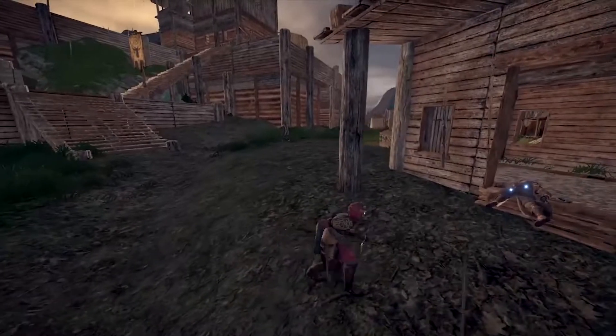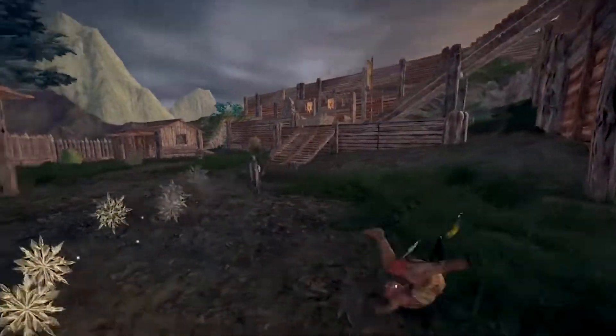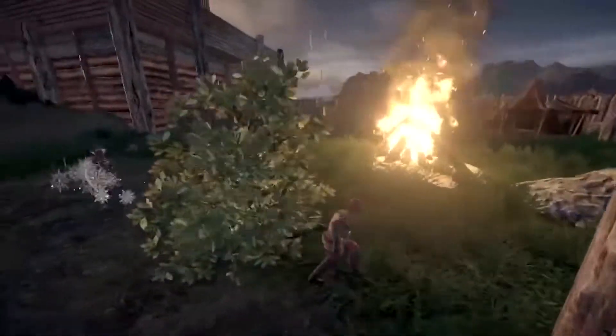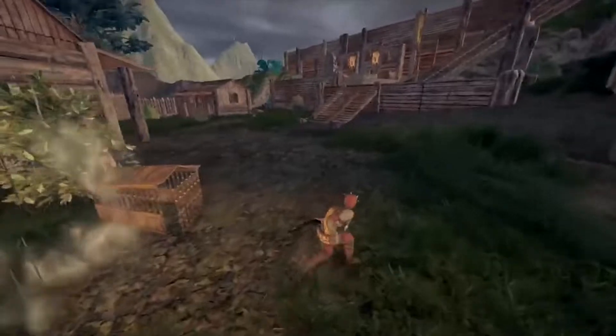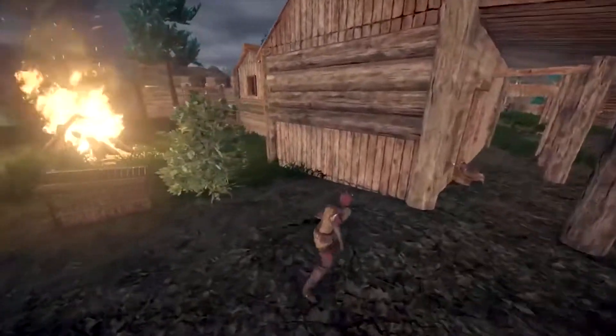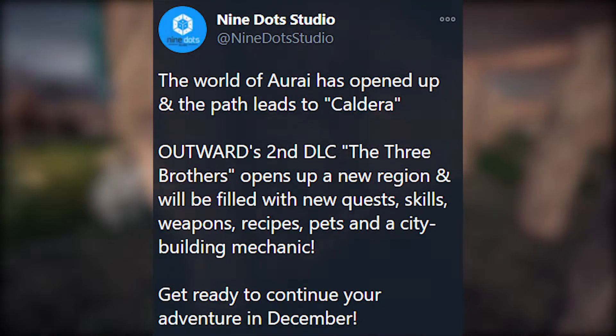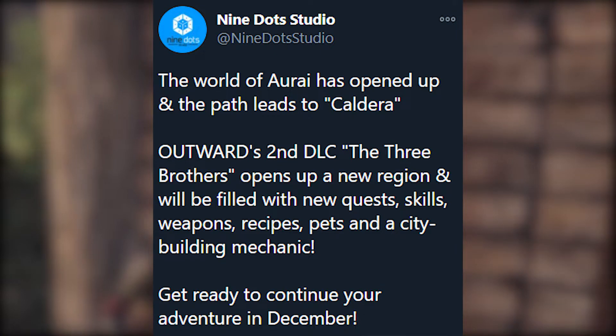I do notice the armor sets look a little bit different from what I've seen in the game — I don't recognize any of these armor sets. That looks very different. The most eye-catching thing so far for this Outward DLC is that there is going to be a city building mechanic.